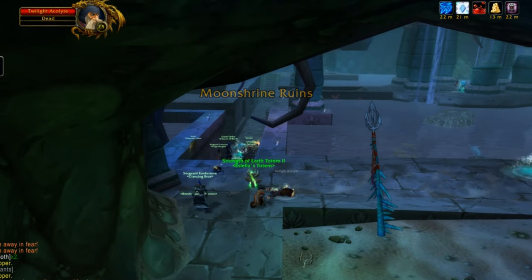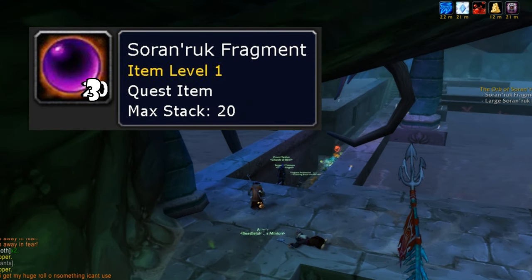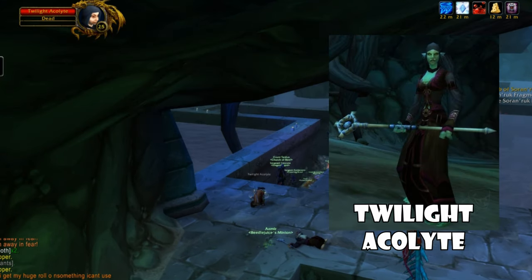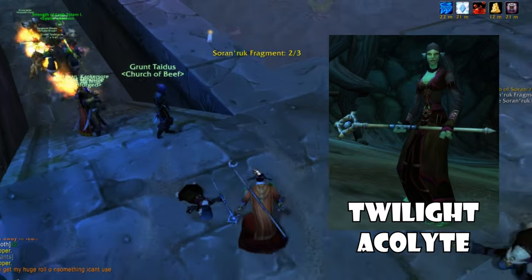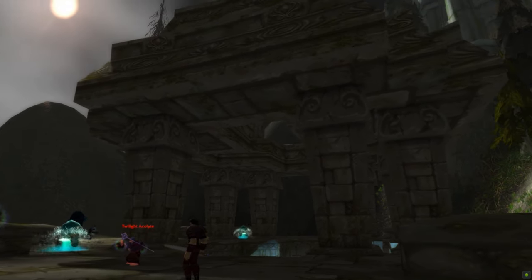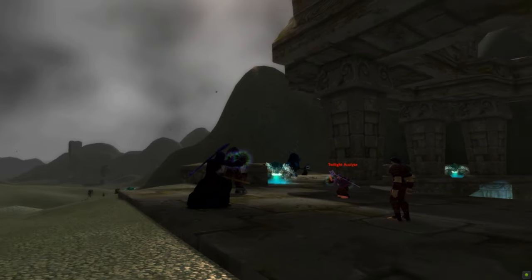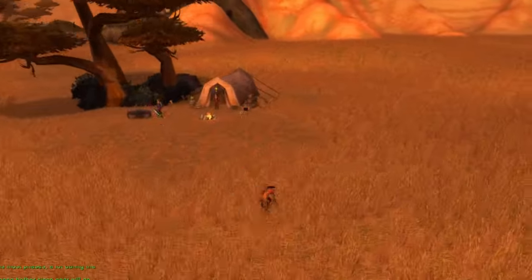Next, we will head to Black Fathom Deeps, where we need to collect three Soren Rook fragments off of Twilight Acolytes. These enemies will be found in the large chamber leading up to Twilight Lord Kelris. If raiding isn't your thing, you can also find Twilight Acolytes outside of the entrance to Black Fathom Deeps. Once you have three Soren Rook fragments, along with your large fragment, take them back to Doan Karhan in the Barrens.